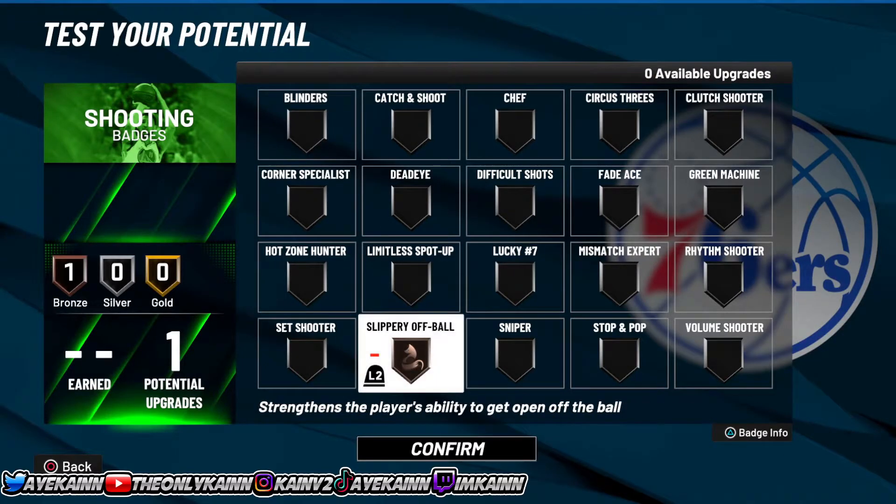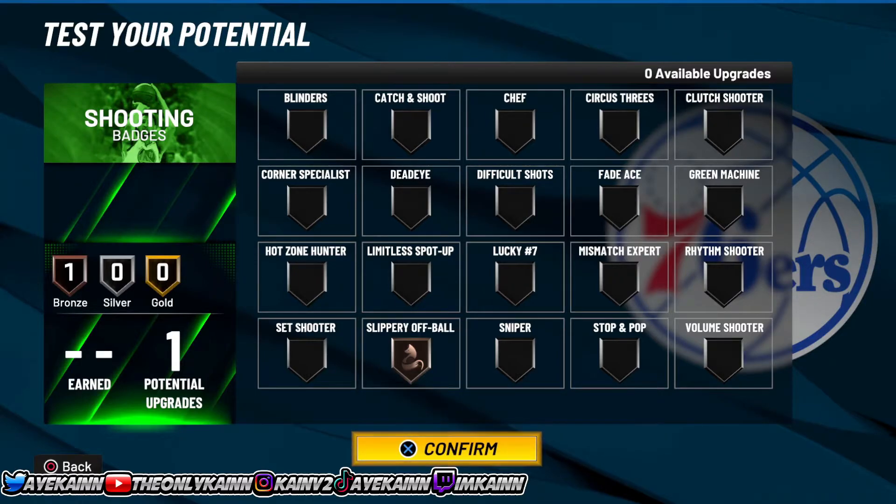For the one shooting badge, you're going to want to put on Slippery Off-Ball. You might be thinking, 'What do I need a shooting badge for?' But this badge will literally help you so much — just put it on and you will see.